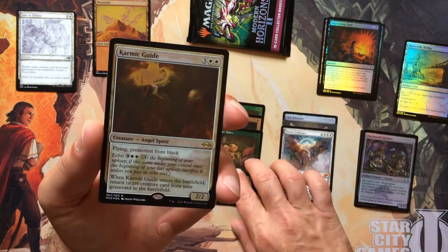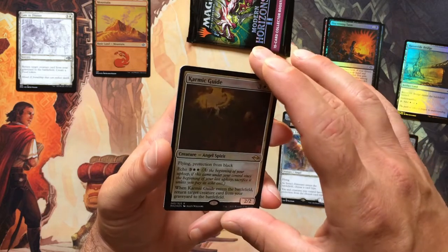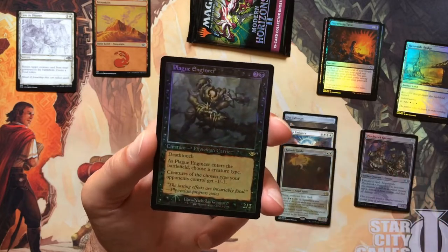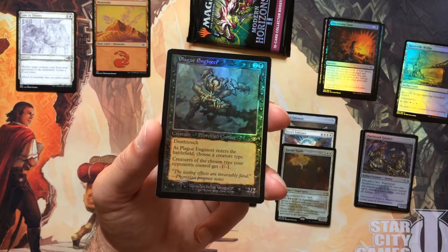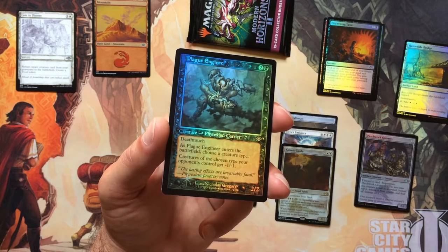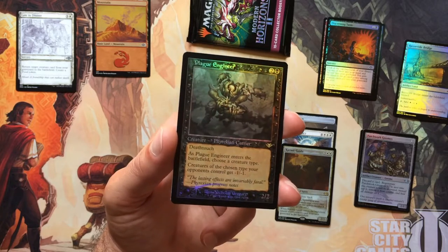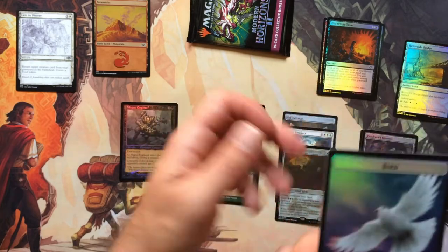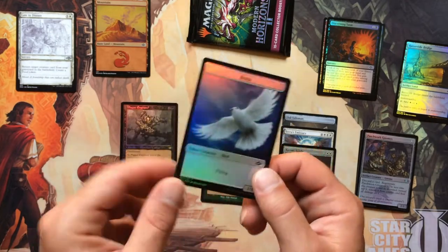We've got an Etched Foil Karmic Guide. And our last card is a Foil Retro Border Modern Horizons Rare — Plague Engineer. That's pretty cool. Really enjoying these random Modern Horizons cards that are stuffed into these packs. Quite an interesting selection. Hopefully one day we can get the Ren and Six — I believe that was the chase card in the original Modern Horizons, the card everyone wanted. And we've got ourselves our tokens: Food Token and Bird Token. The Bird Token looks really nice.